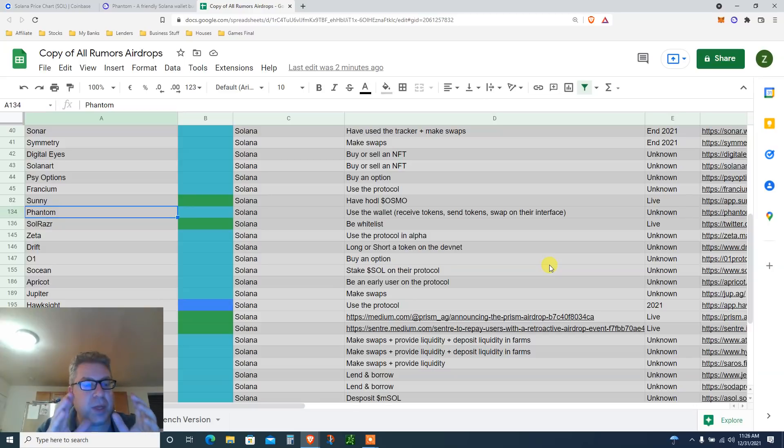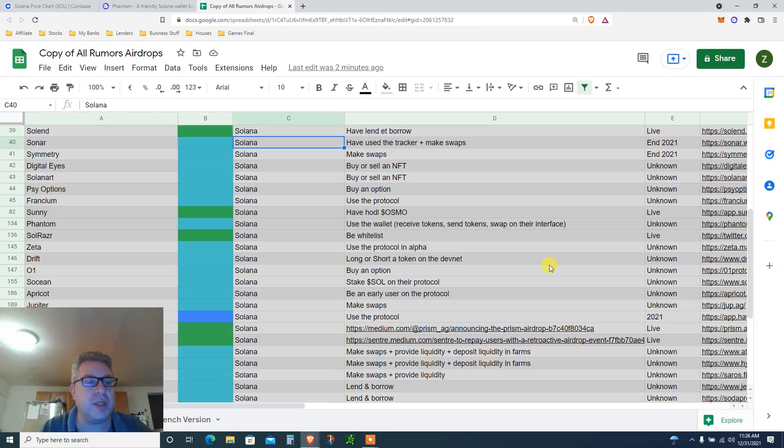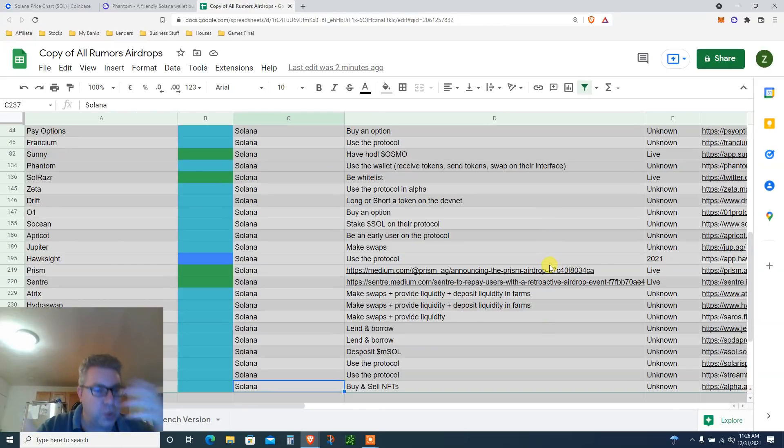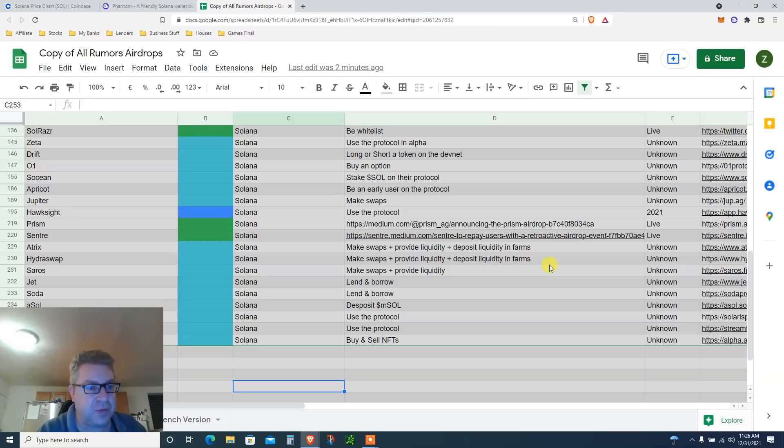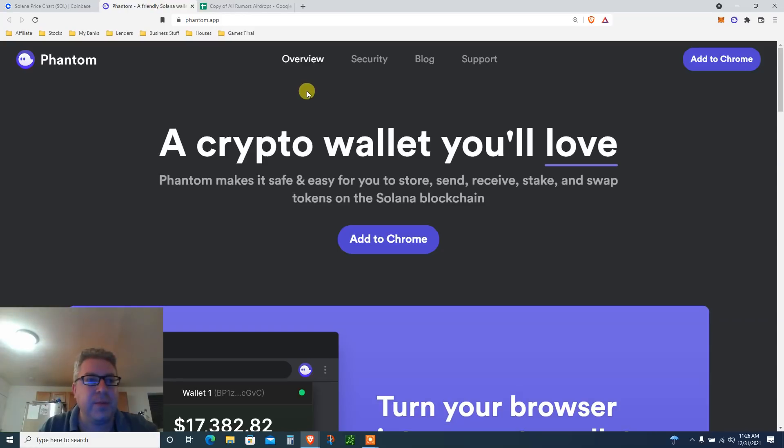Step one: get Phantom as a wallet for an airdrop. Step two: it will open our world for a whole bunch of possibilities — all those crazy juicy Solana airdrop tutorials in the making. My name is Eve, Finance After 40. Subscribe. Let's get to it.